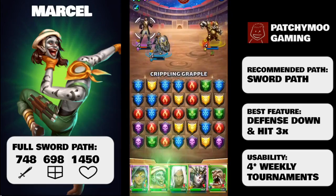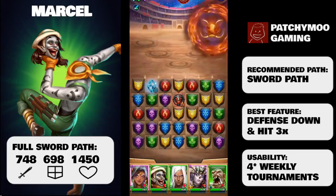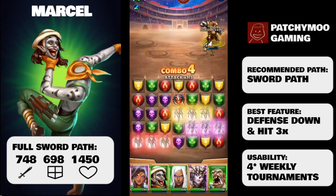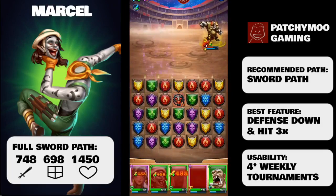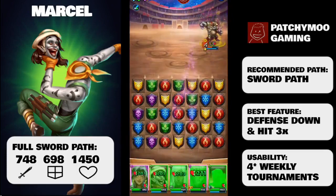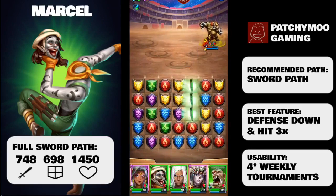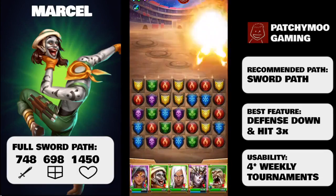Let's have a quick look at the Starfall Circus family bonus. Two or three unique Starfall family members will receive the following bonus: a 40 to 60% chance to cleanse the hero's most recent cleansable status ailment at the end of each turn. Marcel will also get an event hero bonus when playing in the Starfall Circus event.